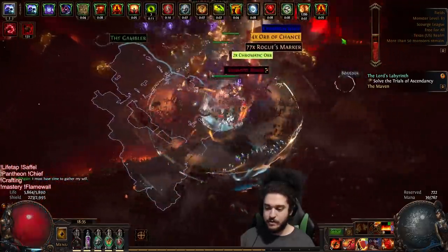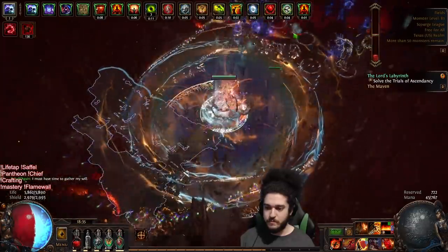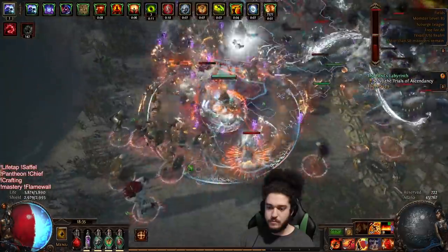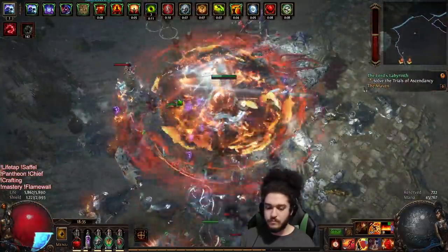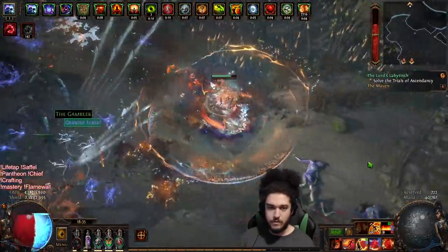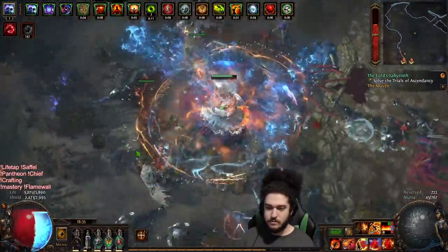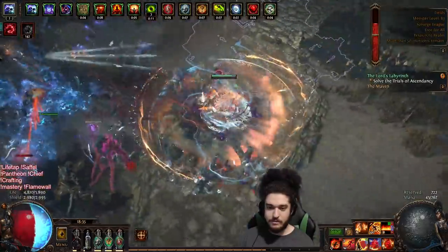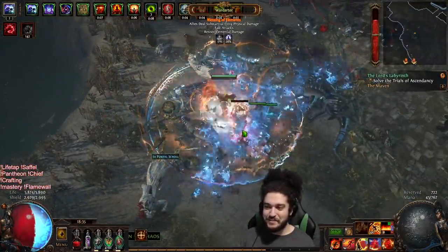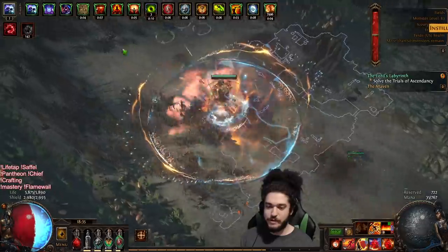That is a juicy pack. That mob is very mad. What is that guy right there? That guy is pretty mad - like a soul eater, a Veritania archer.